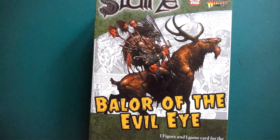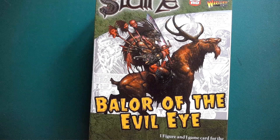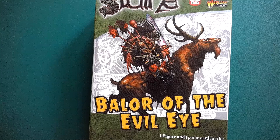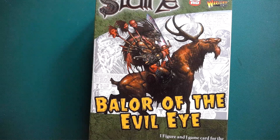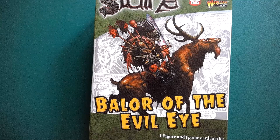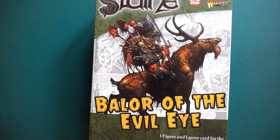Balor of the Evil Eye — Pat Mills has based him on an existing Celtic legendary character. He was the leader of the Fomorians, this aquatic race. Legend has it that he had an evil eye. Some accounts say he had one in the center of his forehead, others say he had one eye at the front like a cyclops and one at the back. Most accounts say he could fire heat out of the eye — like heat vision.